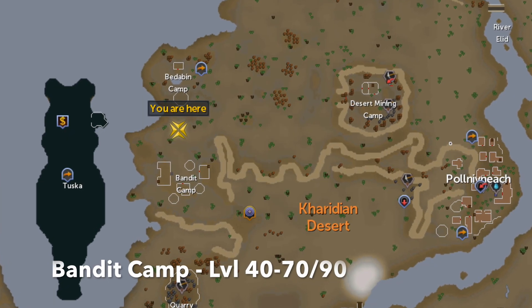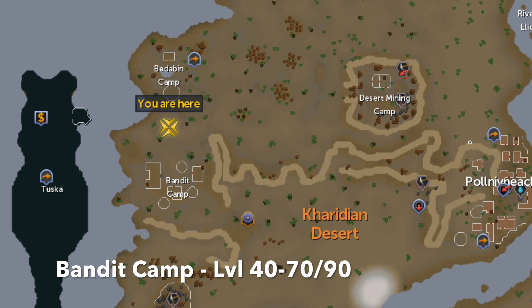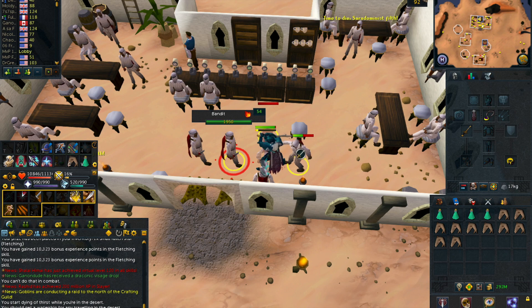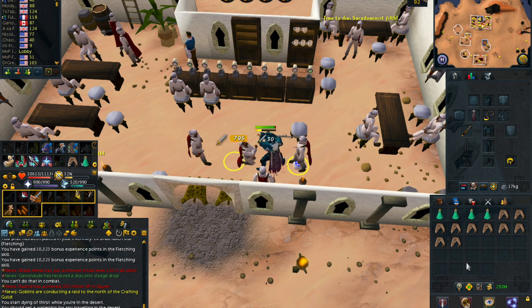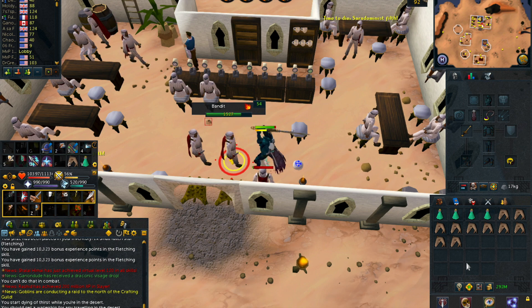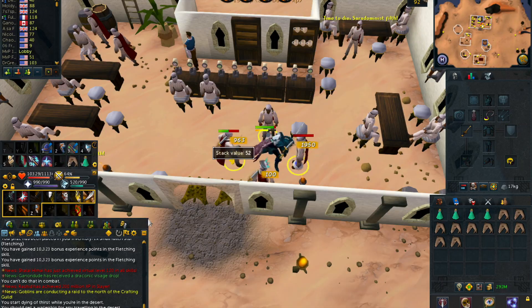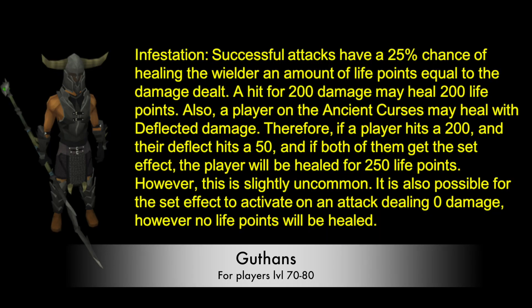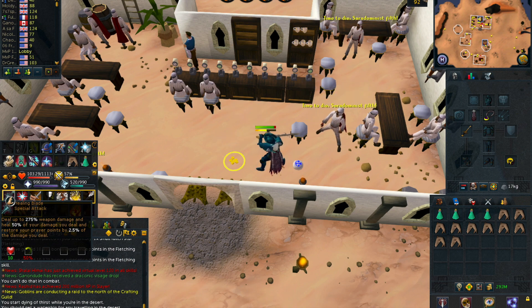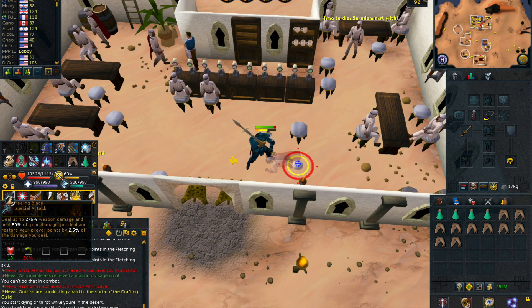This next method is primarily for level 40 to 70 players and it is training at the bandit camp, which is a really AFK method. If you are a lower level player, around level 70 stats, you will definitely want to wear full Guthan's for the healing ability. Wear a holy amulet so that the bandits will be aggressive to you. Guthan's is extremely important for this method — it will heal you a lot of health due to its Infestation ability. If you use the Meteor Strike ultimate ability, it should heal you around 3,000 to 4,000 health if you have a bunch of bandits around you.